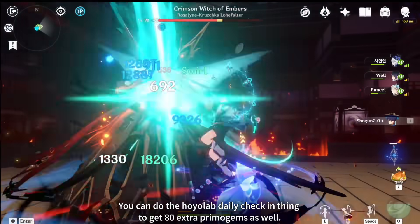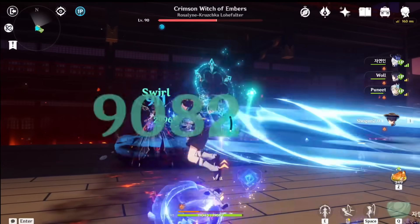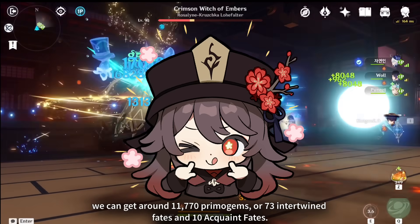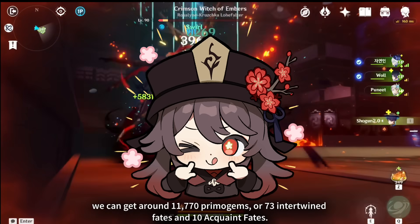You can also do the HoyoLab daily check-in to get 80 extra primogems. After adding these numbers, we can get around 11,770 primogems, or 73 intertwined fates and 10 acquaint fates.